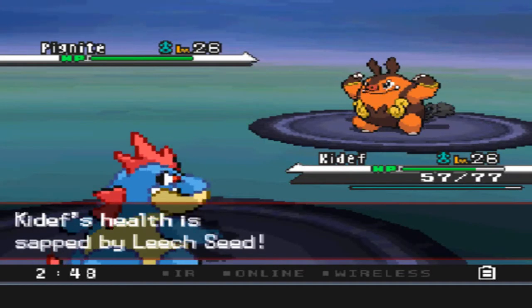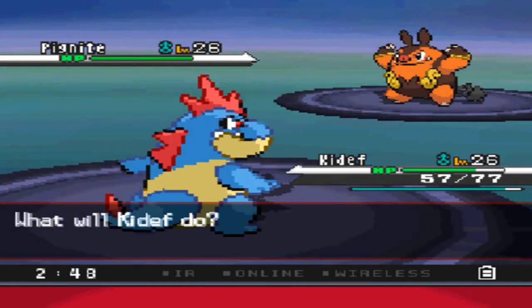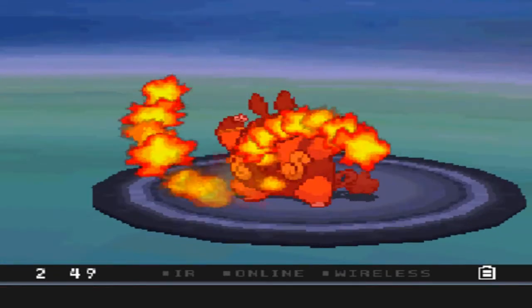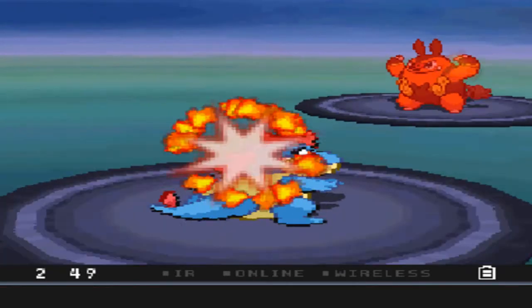I don't know why he's using Flame Charge on a Water-type Pokemon. I guess it's just for the speed boost.